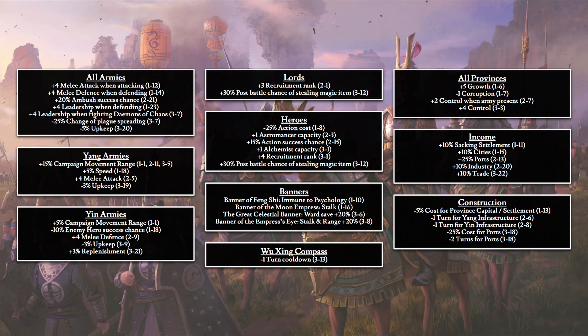Due to the YouTube timestamp limit of 25, I can only timestamp sections rather than every individual tech. So I'll timestamp the sections and you can eyeball positions within each section. Looking at all army bonuses, once the full tech tree is researched we'll have: plus 4 melee attack when attacking, plus 4 melee defense when defending, plus 20% ambush success chance, plus 4 leadership when defending, plus 4 leadership when fighting demons of chaos, minus 25% chance of plague spreading, and minus 5% upkeep.